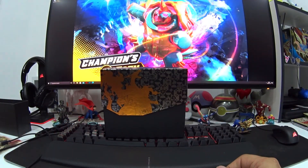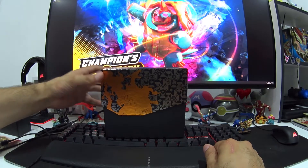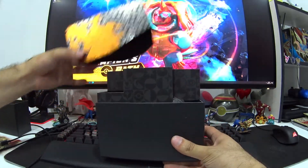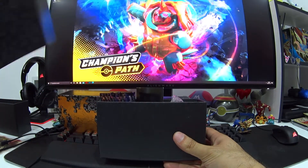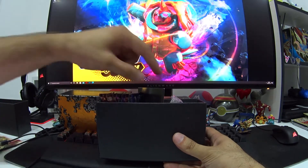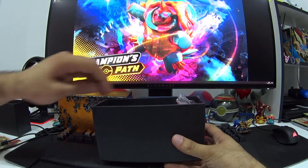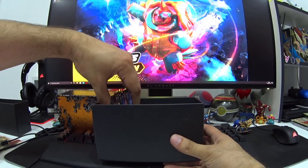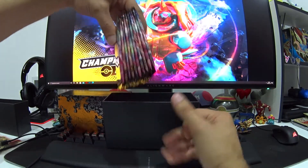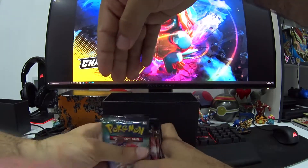Now since Moose won the last pack battle and has broken his streak of losing, he gets to choose which packs to open up first. So let's open this Trainer Box up. There's a little booklet - Pokemon Trading Card Game rules. We do play together at times with the Pokemon TCG, and online at times as well. I'll pass these Champion's Path packs to Moose.